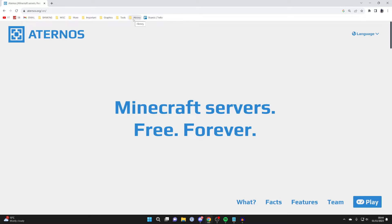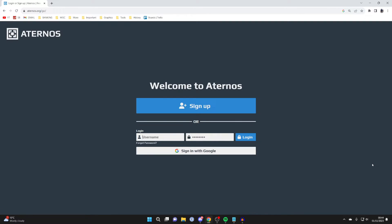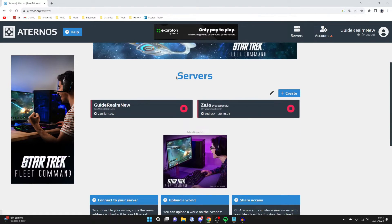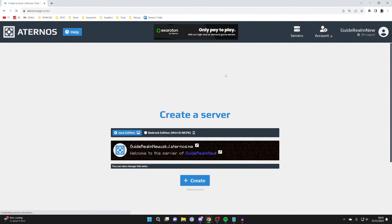The first free Minecraft server host is Aternos. Aternos is one of the biggest free Minecraft server hosts out there. Come to aternos.org, click the play button, and sign up for a free account. Once signed up, go to the servers page and click on create.